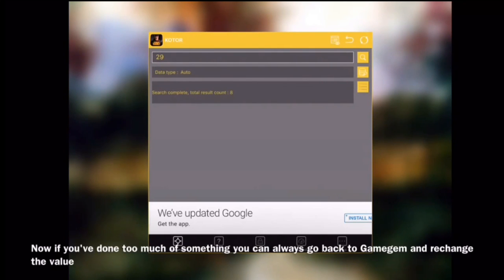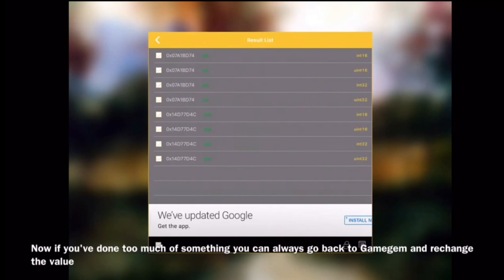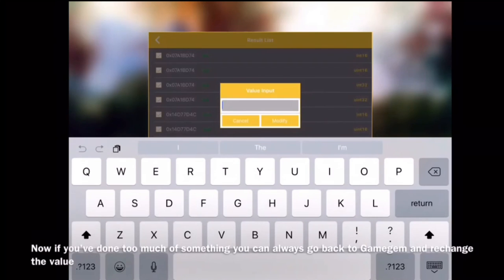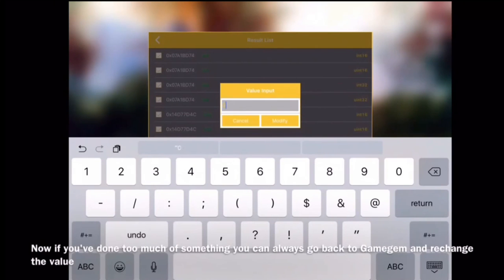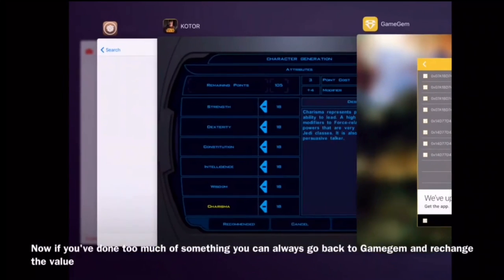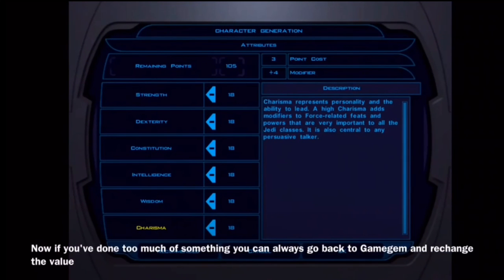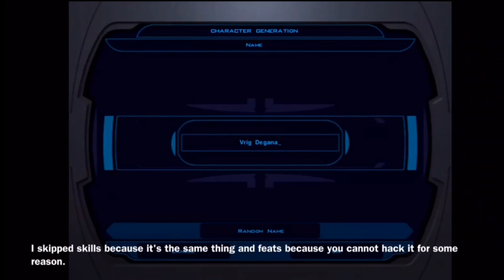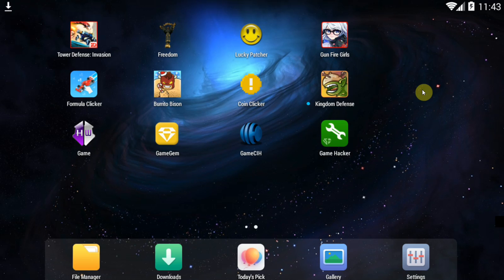Game Jam overall is an awesome app; however, it only works on offline games — games that don't need the internet to work. If your game doesn't work with Wi-Fi and data turned off, then chances are Game Jam is not going to work for that game, because those games use servers to store your save data, gems, and money. Game Jam works for single player games and it might even get you banned in multiplayer games, so be very careful and do some research before using this app on an online game.